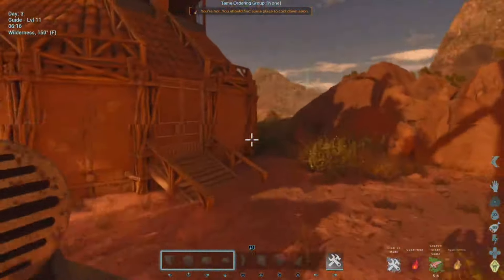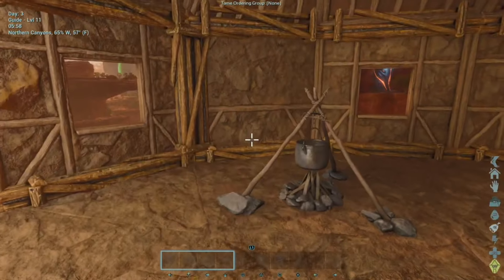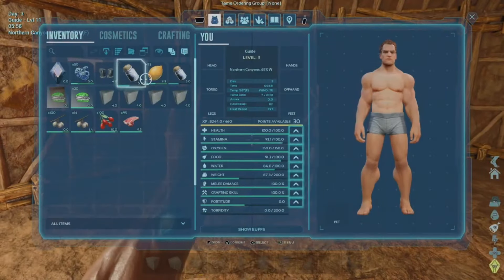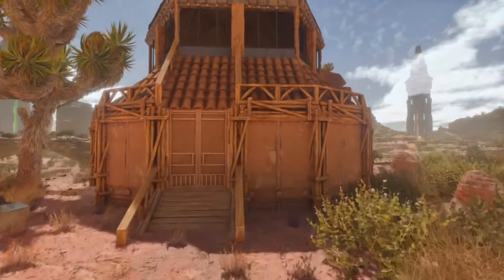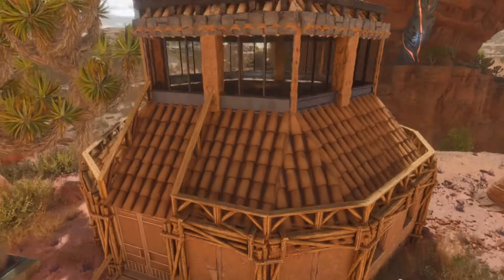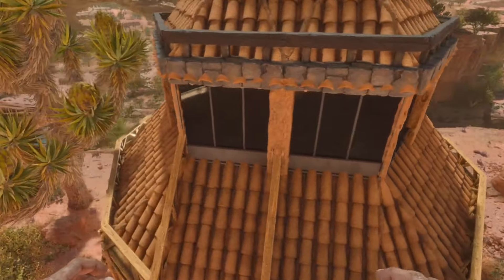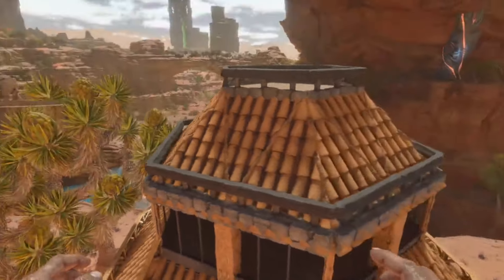Now that we've covered some of the basics, let's head inside my humble abode, which I created specifically for this video. I mentioned that you should mostly only be building with thatch or adobe — well, that's for the house itself. If you want to use accents or details like wooden railings or stone pillars, you can still do that, and it will not negatively impact your heat resistance. So for those of you builders out there, go wild.